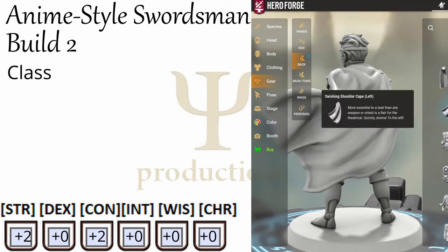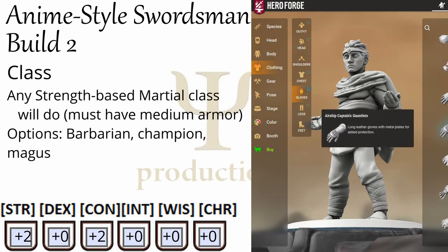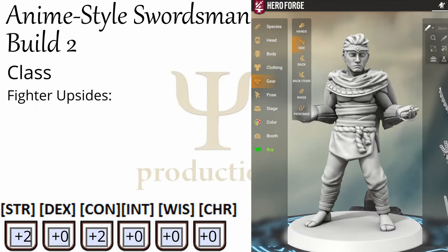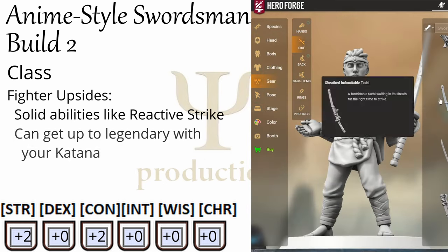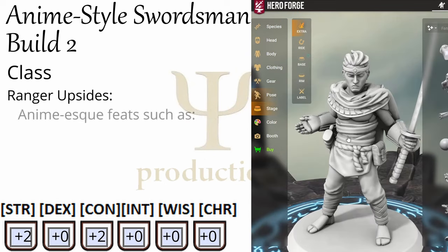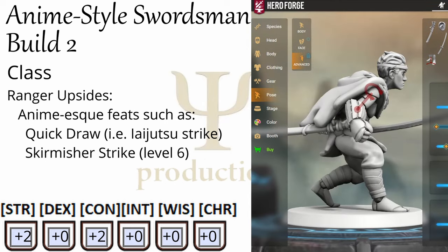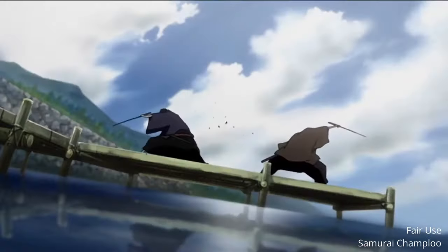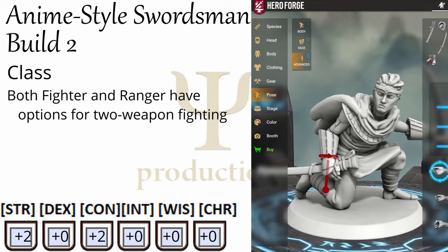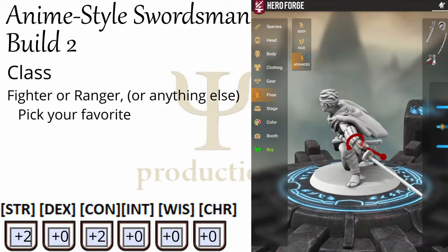C is for class, and at this point you can basically choose any strength-based martial class that gets medium armor proficiency — Barbarian, Champion, maybe a Magus if you want to throw some magic in there. For my money, the two to consider are Fighter and Ranger. Fighter can get you a bunch of solid basic combat abilities and makes you the theoretical best swordsman in the game because you can get up to legendary with your katana. On the other hand, Ranger can grab you some very anime-esque feats such as Quick Draw and that level six feat Skirmisher's Strike, which lets you step and then strike or vice versa as a single action — letting you do that fun anime thing where you move past somebody and strike them down in a single motion. Both Ranger and Fighter also have options for two-weapon fighting if you want to wield a katana in one hand and a wakizashi in the other.